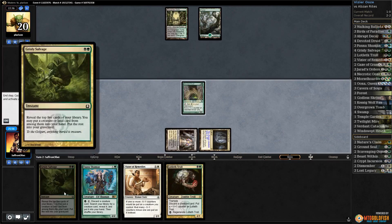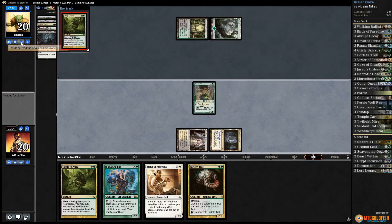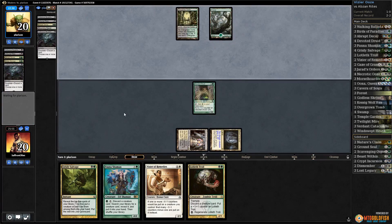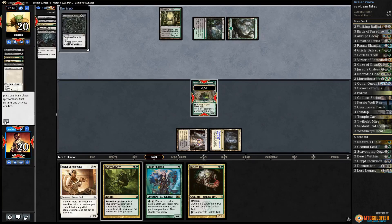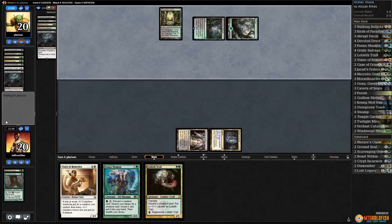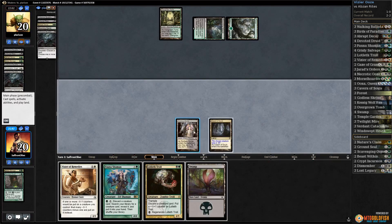Opponent casts Grizzly Salvage, gets a land, then Unburial Rites — good god, we're gonna need graveyard hate pretty quick. Blooming Marsh — can they kill our Druid? I guess we should have brought in Ground Seals as well if we'd known what our opponent was doing. We lose our Grizzly Salvage — things are looking super grim.